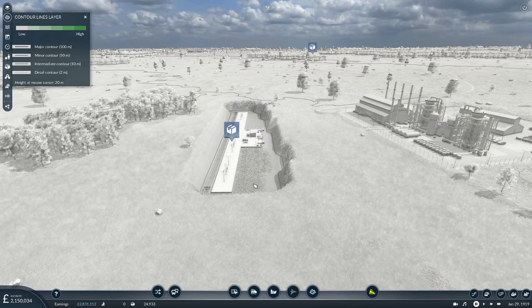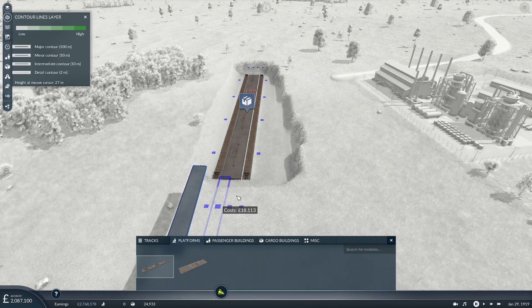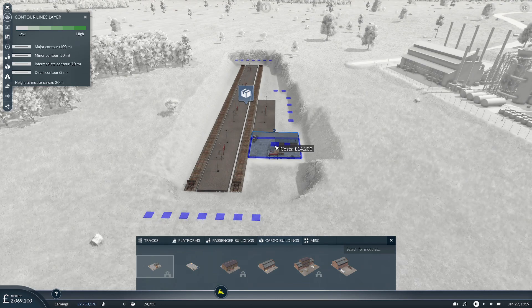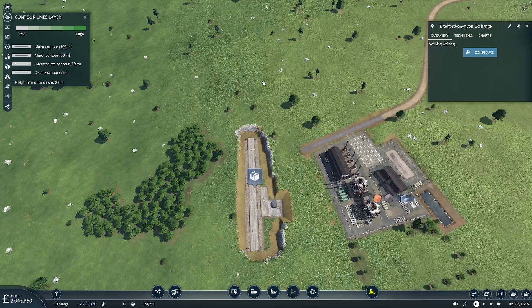I was going to double-track this — actually, I'll tell you what we do want to do: we want to get rid of these and utilize a single platform and then only have one additional platform on this side. It could even be passenger technically. Then we'll need our cargo building — I didn't know you could do it like that, that's pleasant. Well, that adds something different to it. I'm unsure about that, but it did look cool though.